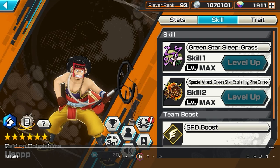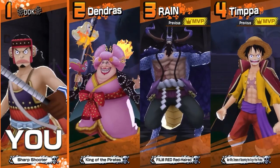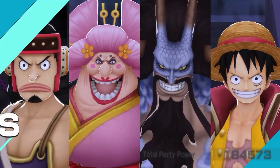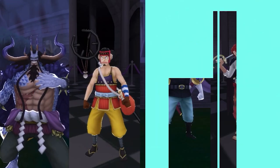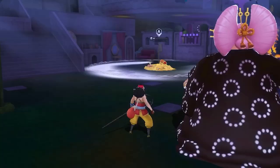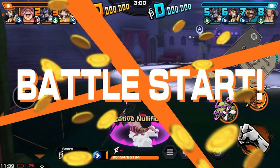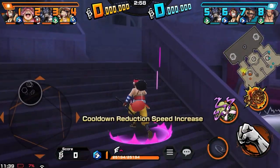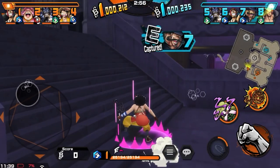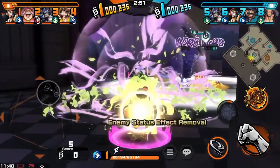Alright, let's get into this Usopp gameplay. So we got 188K party power. We got Big Mom, Kaido, and Luffy on the opposing team with 184. Our team has Kaido, Usopp, Vista, and a Shanks. I want to see how he does against Shanks because we're blue and Shanks is green - Shanks is a blue destroyer. Any blue comes out, Shanks is right there to stop them.